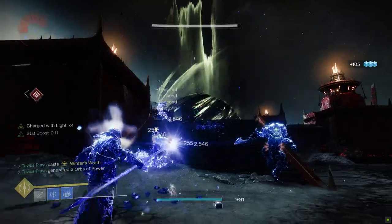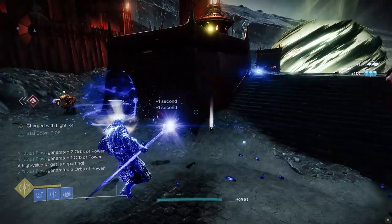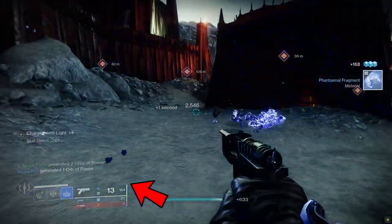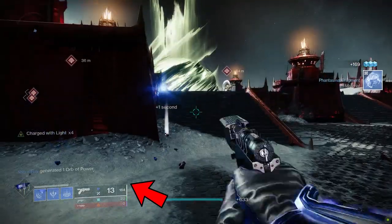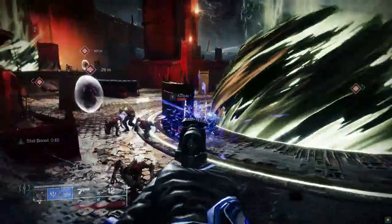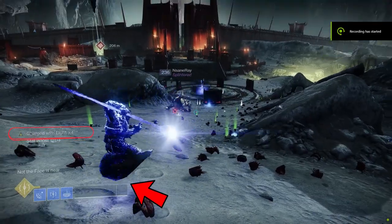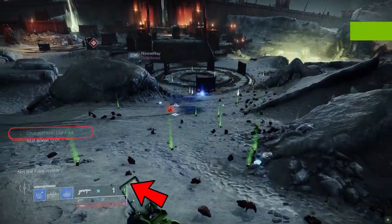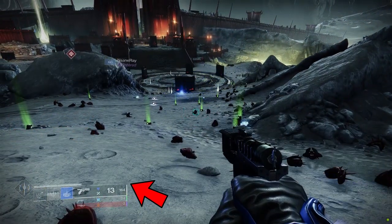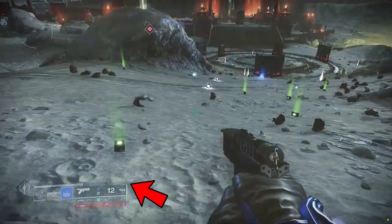So by picking up orbs of power you gain super energy and become Charged with Light, then use your grenade to convert the Charged with Light stacks into super energy. Disclaimer: Charged with Light stacks will not give you any super energy if your super is above 50% full. So the best practice is to save your stacks of Charged with Light and your grenade for immediately after using your super. Also, the Glacial Inheritance mod will refund you super energy depending on kills, and if you consume your 4 stacks of Charged with Light you will be at 50% full immediately.